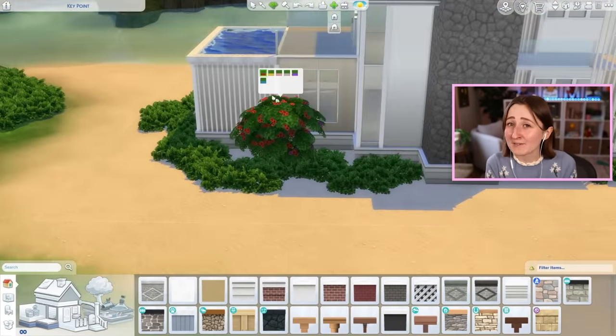I also put some cute little poof ottoman things down so you can pull them up around the table and sit. I did originally think about putting game tables up here — a lot of people in my Twitch chat were saying to put a pool table, which is funny because there are no pool tables in The Sims 4. We have foosball and ping pong, but neither really fit the vibes. I would love to have an actual pool table in this game — that's something people have been asking for a long time. We had pool tables in older Sims games, so I don't really know why they haven't done it yet in The Sims 4.